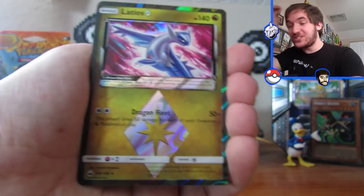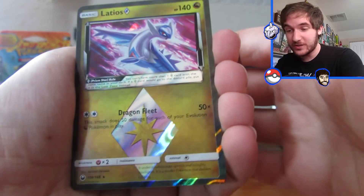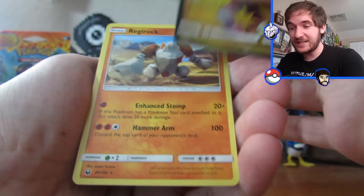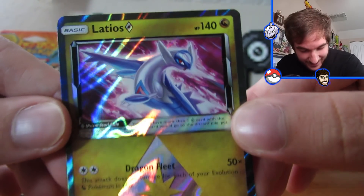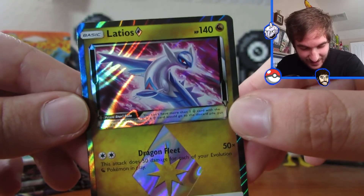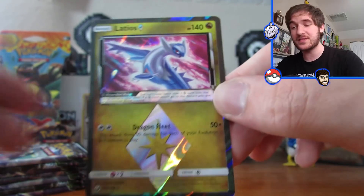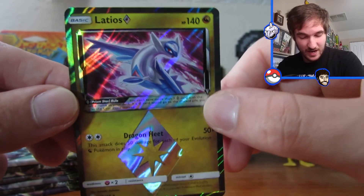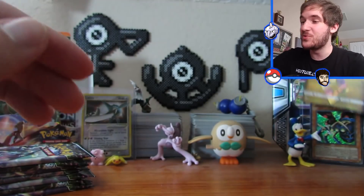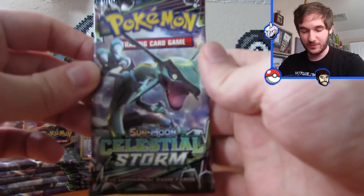Yes! On our very first pack of the Elite Trainer Box we pulled a Latios Prism Star, and then just a Regirock regular rare, but check this bad boy out — he looks nice guys. I don't know about the value of these cards, I haven't looked anything up about this set. I'm just freaking out because Latios is one of my favorite legendaries. Wow, that is a beautiful pull right there guys. Keep watching!